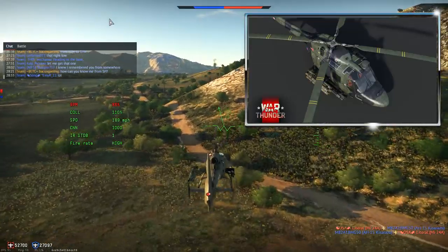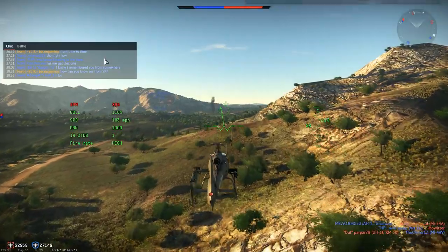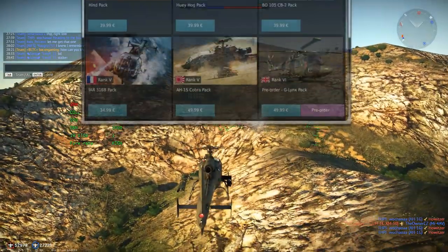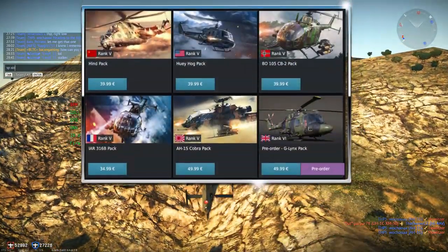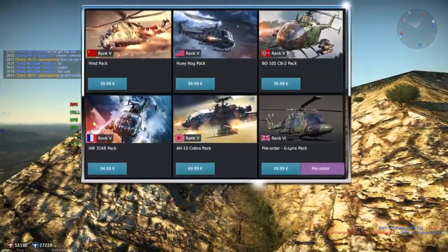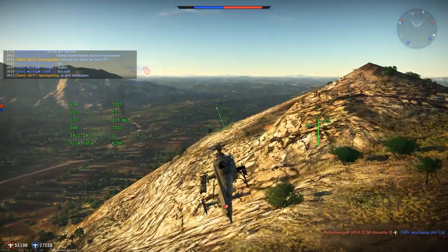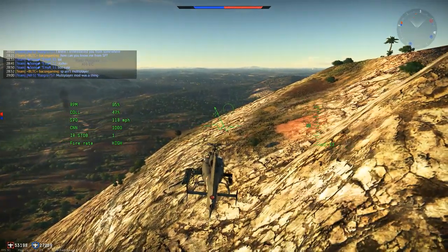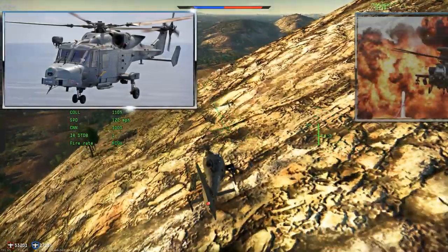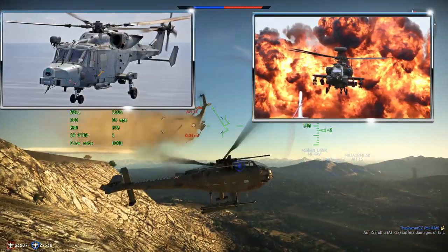They say this will be among the top helicopters in the British heli tree, and the G-Lynx Premium is a Tier VI premium helicopter. Gaijin always say they don't sell premiums at the top tier — that's why all premiums so far have been Tier V — but now they've done a Tier VI premium. Gaijin, are you adding Tier VII helis this update? If so, it could be the Lynx AH Mark I at top Tier VI, then the Wildcat or maybe the Augusta Westland Apache.